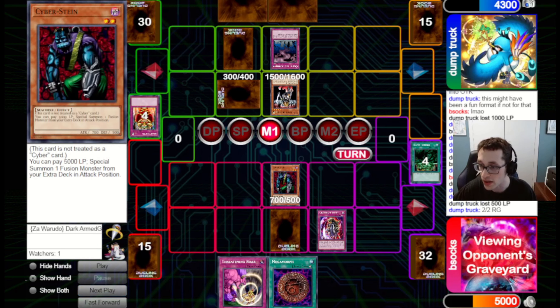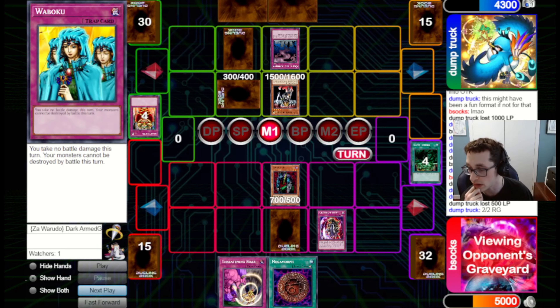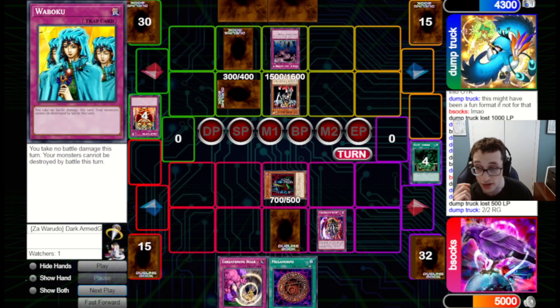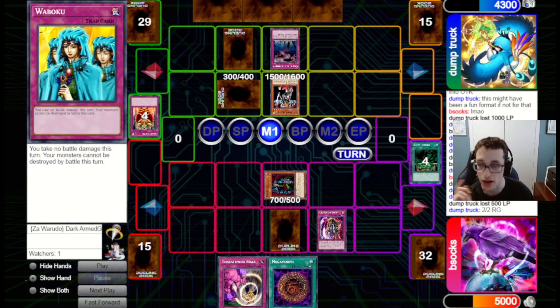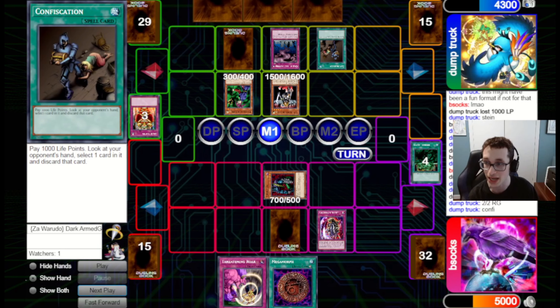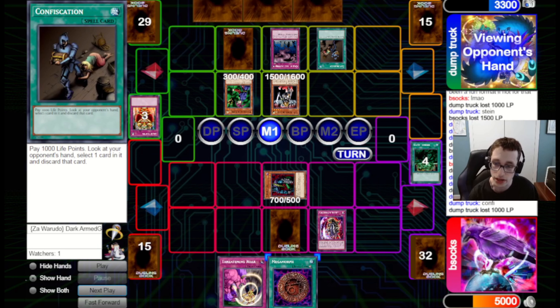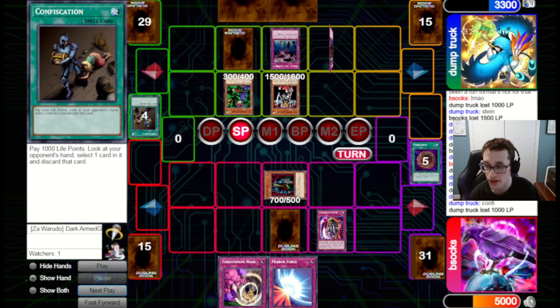We've got Nightmare Wheel to stop it, so we can equip that and deal 500 every turn. They set two and pass back. We don't draw again. I could attack into their set with Cyber-Stein, but I feel it's better to switch it to defense so I don't take any damage, and with Waboku I can stop them from attacking over it. They flip up Magician of Faith, grab a Confiscation, and rip a card from our hand — but it's the Megamorph, which wasn't going to be best anyway.